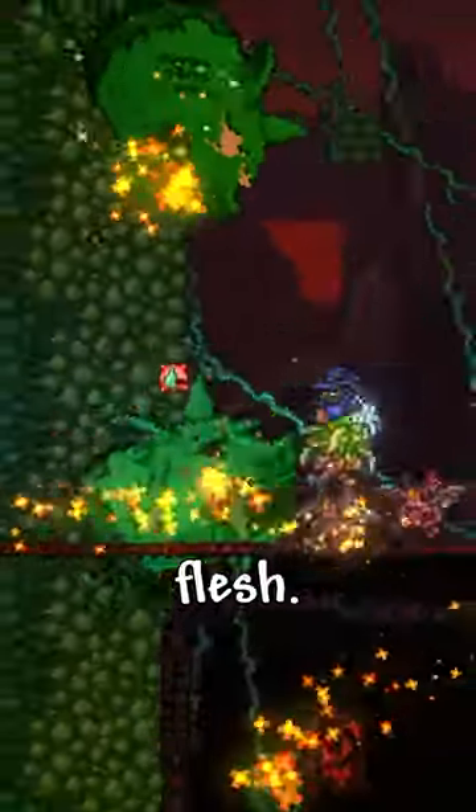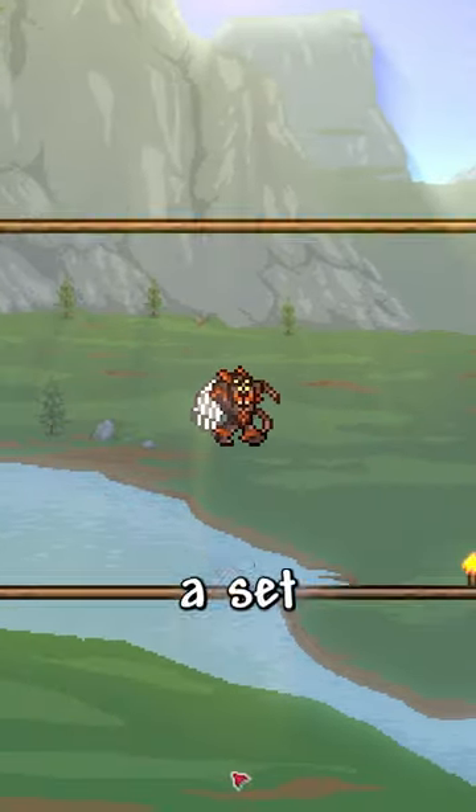Kill Skeletron and the Wall of Flesh. Get the firecracker from the Wall of Flesh, then go farm for a set of spider armor.